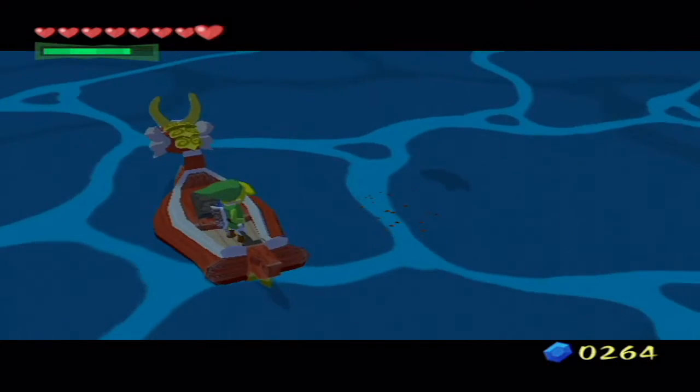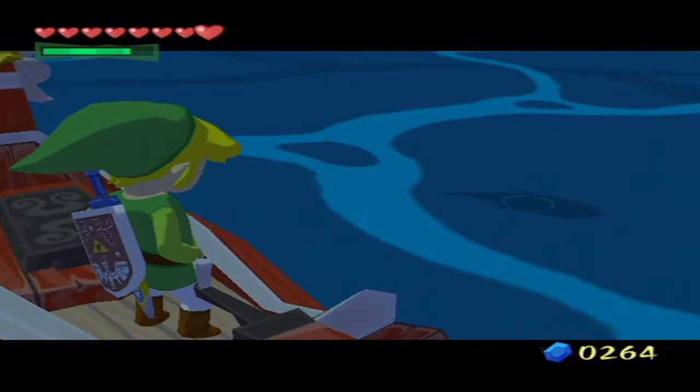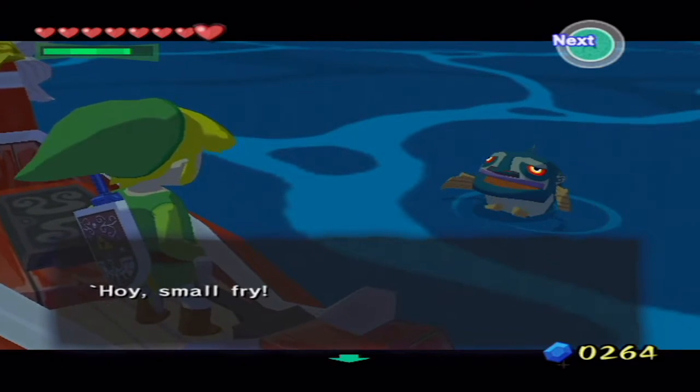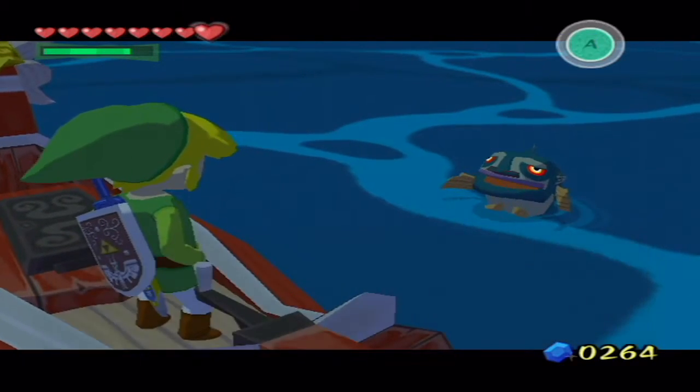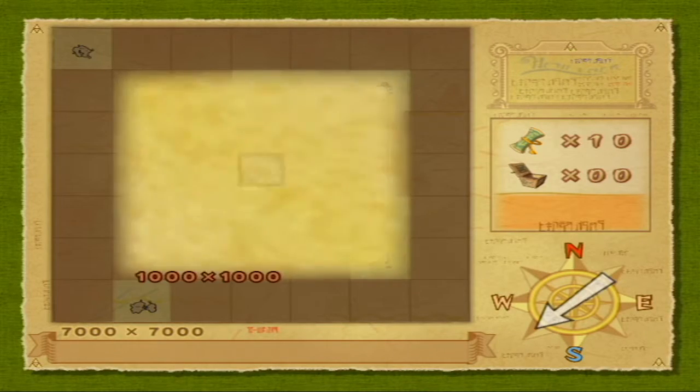And there we go, sweet. That was the one thing that I forgot to do out of everything - get the map fish location. I've been actually doing really bad on that; I forgot about the three triangle islands. The fish says: 'I take it you want to chart information about this island.' Yes we do, just give us our chart information and we'll be on our way, because we've got quite a bit of side quests to do, actually.